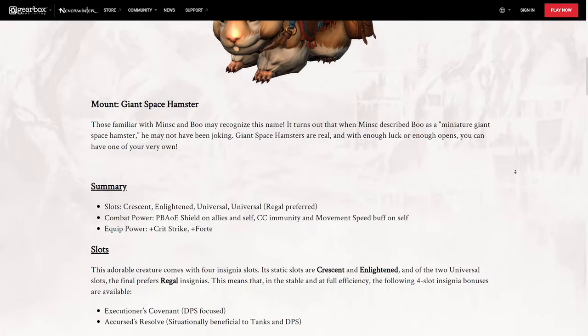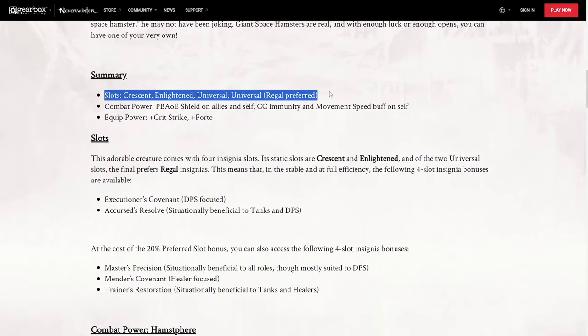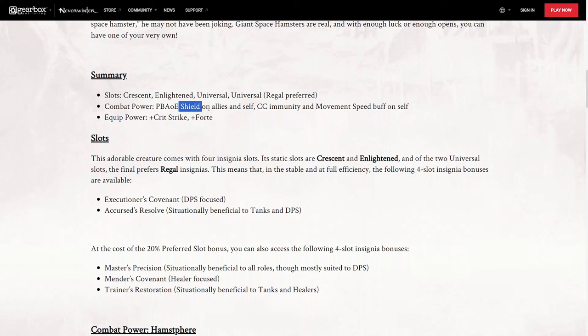This mount is going to have some unique powers. The mount has got four insignia slots, two of which are universal. The combat power is supposed to shield allies and yourself and give control immunity and a movement speed buff. And the equip power is supposed to be crit strike and forte.